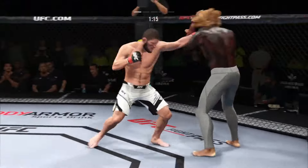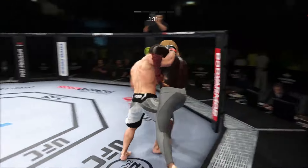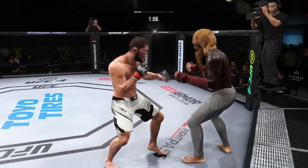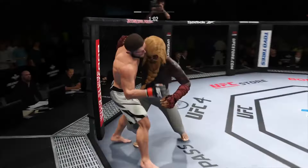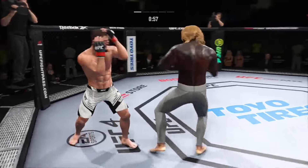Keeps the elbow there. He closes the distance, gets the single collar tie. That knee might have landed there. Really exploiting his reach advantage as he lands the jab. He lands a punch there — great connection. He's in a great flow right now.